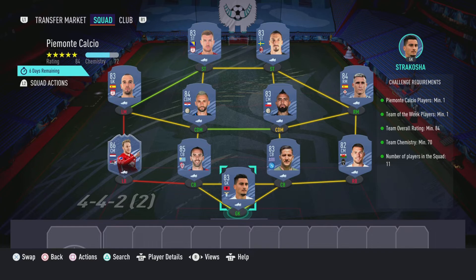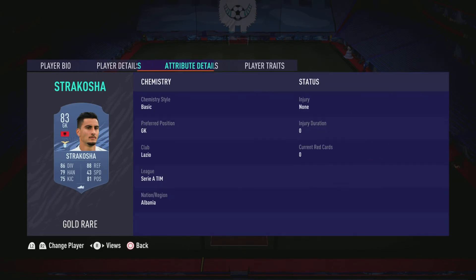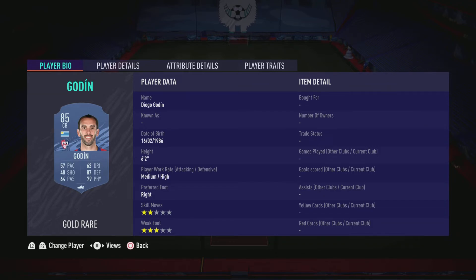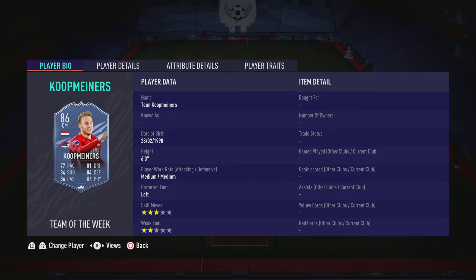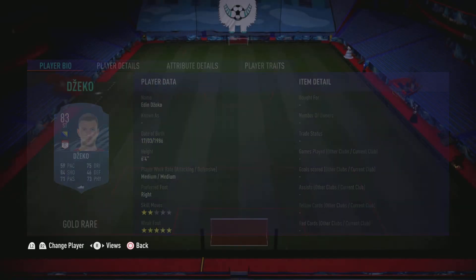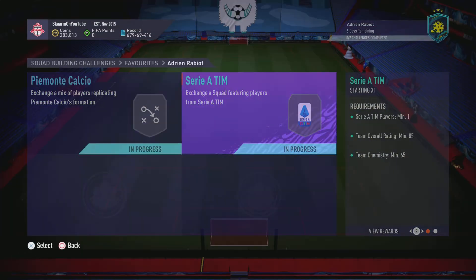Now let's move on to the PMN to Calcio section. Like I said before, this is going to cost 126,000 coins to complete. No loyalty is required, as you can see, and here are the players I did use. And that is the PMN to Calcio section completed.